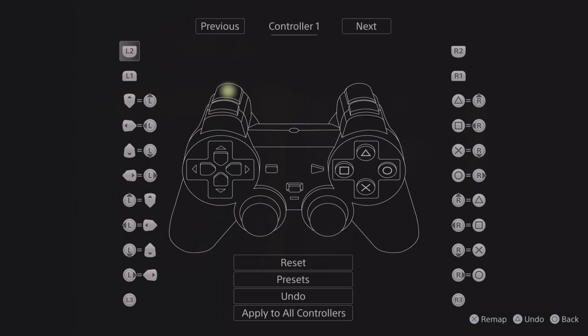You can customize the button assignments. Once again, do the exact same setup as I've got right here. Assign every single button — don't worry about the shoulder buttons. Just assign all of the face buttons and the directionals to exactly what I have here. Pause it if you need to.